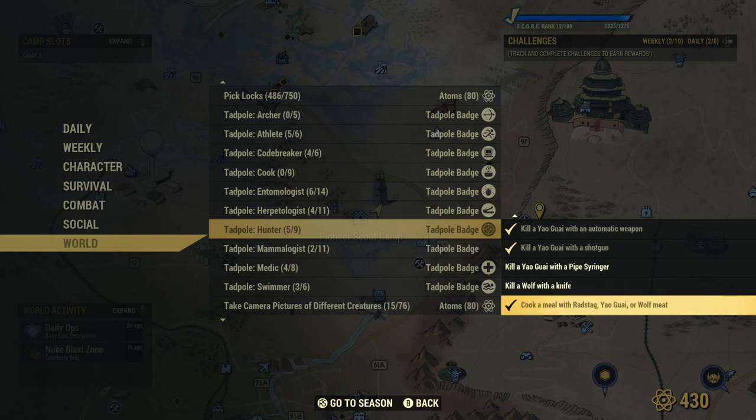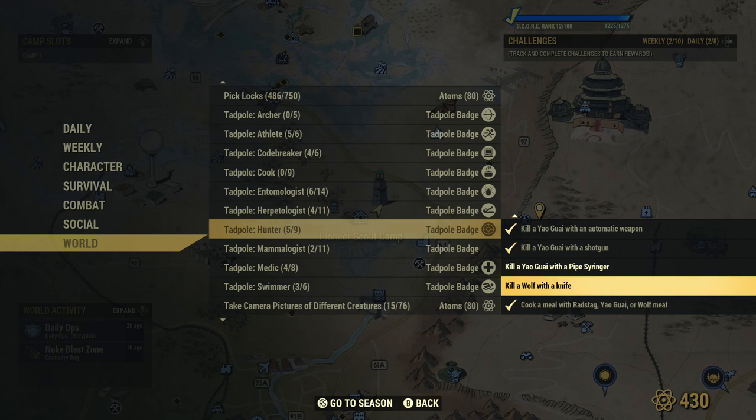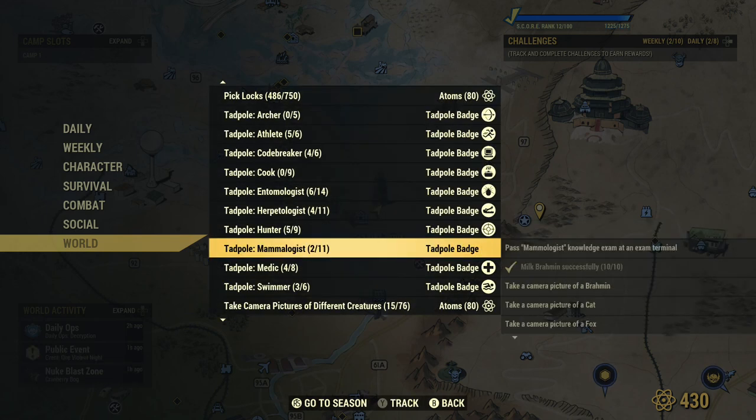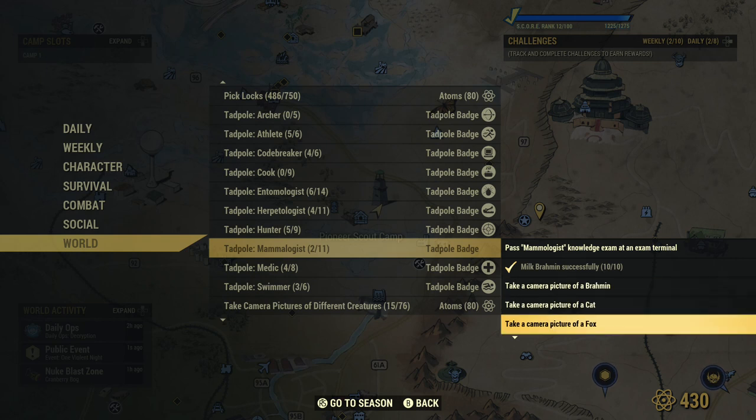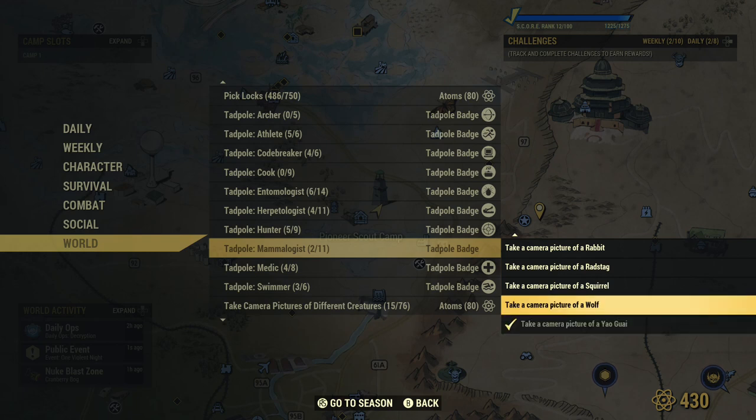For the mammalogist badge, you need to take pictures of a brahmin, cat, and fox. All of these spawn randomly in the forest area — they don't have any guaranteed spawn points, so just look around there.